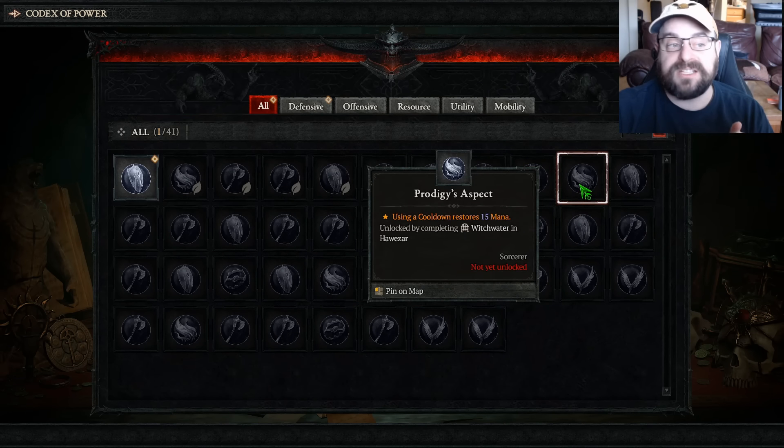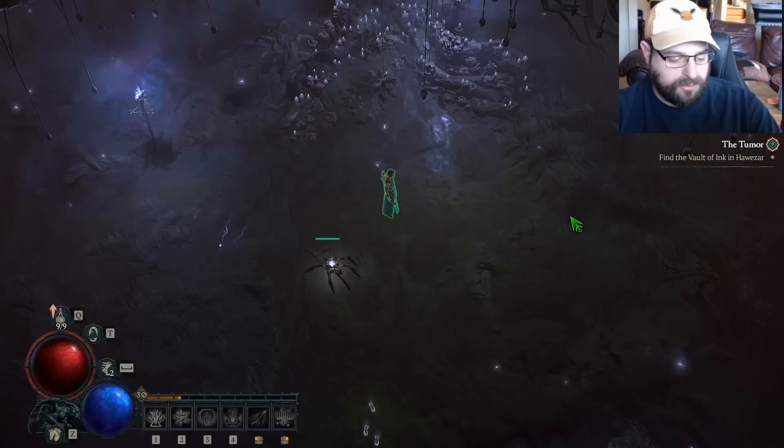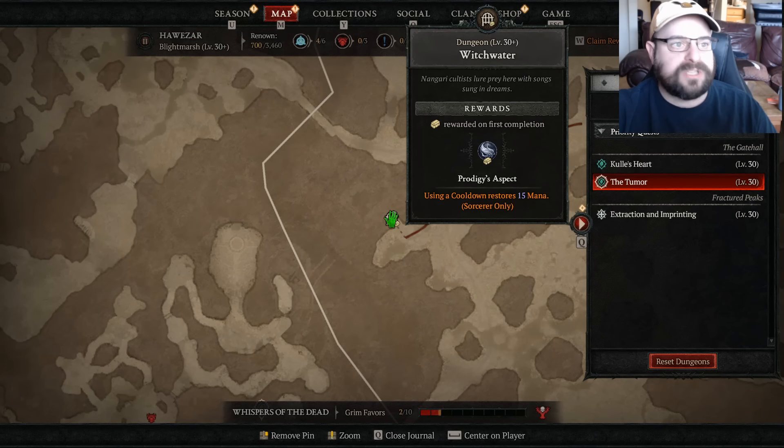The Prodigy aspect I think is going to be my first one. You can left click to pin on map. I just pin that to the map, then if I go to my map it'll tell me exactly where to go — it's really nice. The Witch Water dungeon to unlock the Prodigy aspect. That's going to be my first one on my ring. I'm going to fill out my jewelry slots first, and then consider doing other ones.